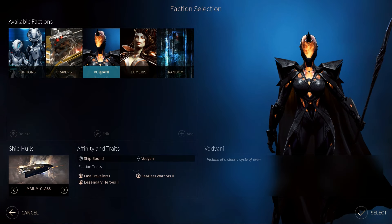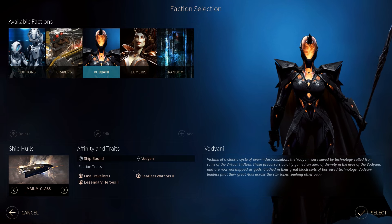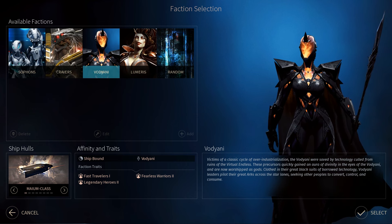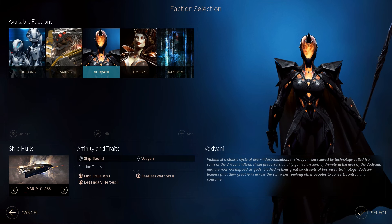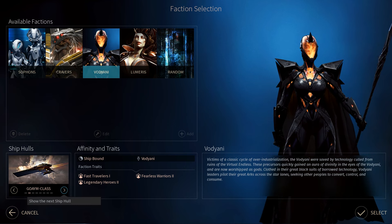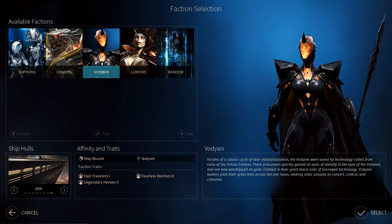The current Early Access build contains a few factions to choose from. Of these, the most unique are the Voyjani, a race of beings who are contained within suits that help them survive after the near destruction of their race. They remind me a lot of the Quarian race from the Mass Effect series, which also happened to be one of the more interesting cultures of that franchise. Similar to the Quarians, the Voyjani are a nomad race who have left their world behind and now survive on giant ships known as Arks.